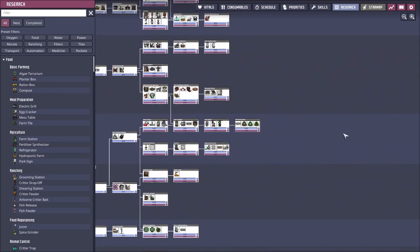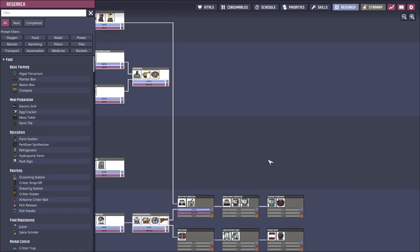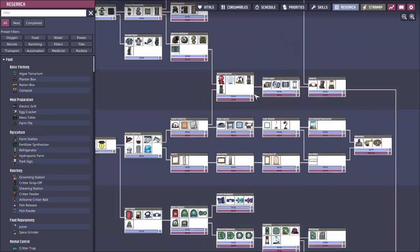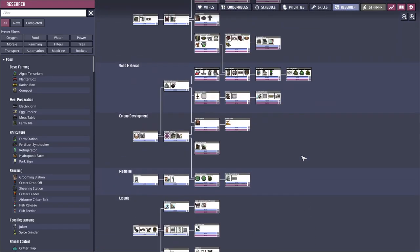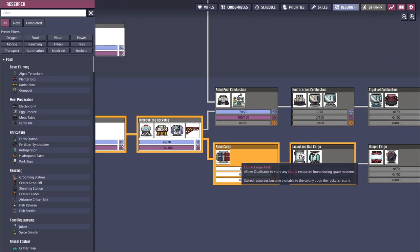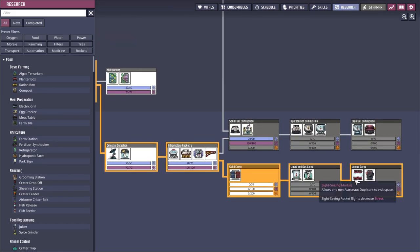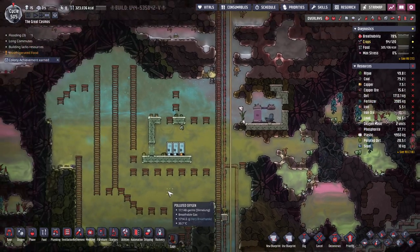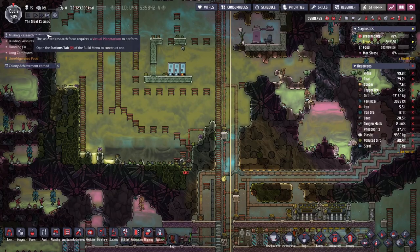Let's have a look at the research. I wonder if there's something new we have to unlock or if it's part of what we've already got. I don't see anything new before rocket stuff. It would be pretty cruel if they put it behind the rocket stuff. I don't expect they would do that. What would it be under? Utilities? Missing research station.